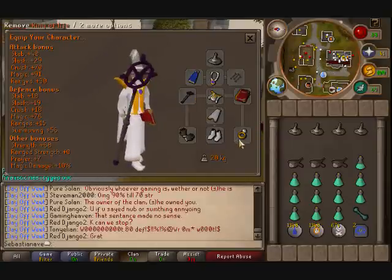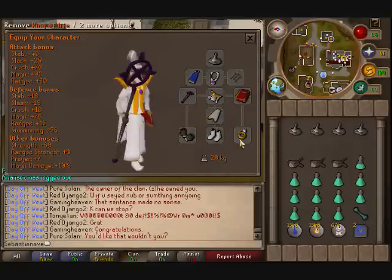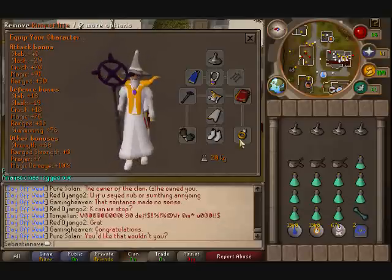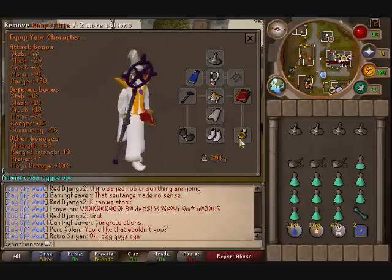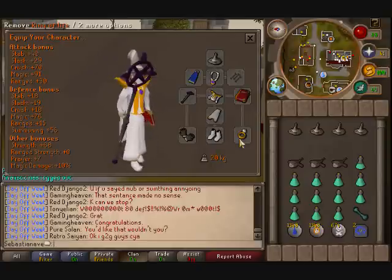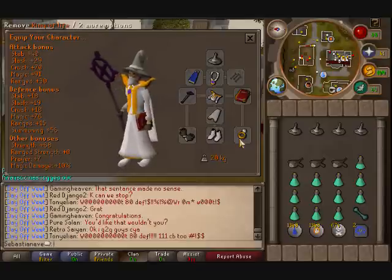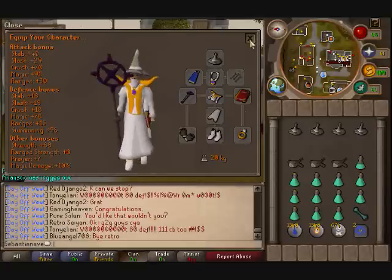Bring a Ring of Life. The Ring of Life is fairly important because you can easily forget about your prayer, and the enemies hit high — they're around level 104 and hit 20s constantly.